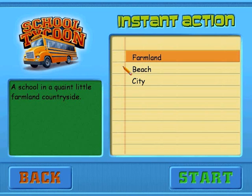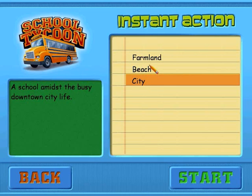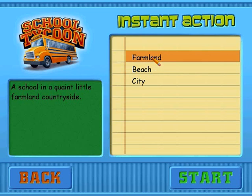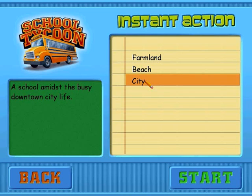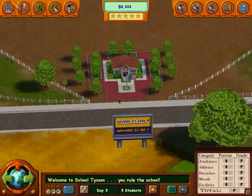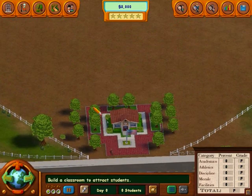Here we've got three different types of school you can do. They have different challenges — mainly the students look for different things on each level, in each school. Also there are different events which happen which cause damage to the buildings and everything. So what I'll do is I'll start off with the farmland here. Okay, here we go, we're at the farmland school at the moment.